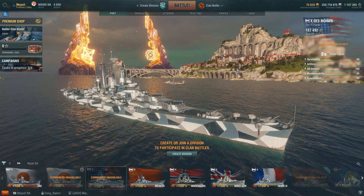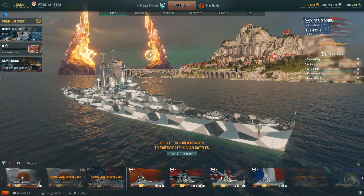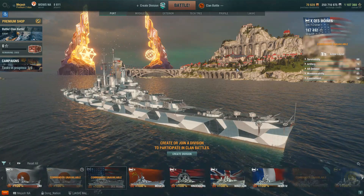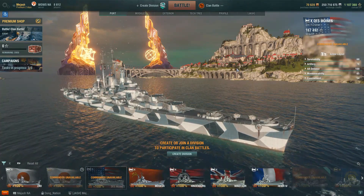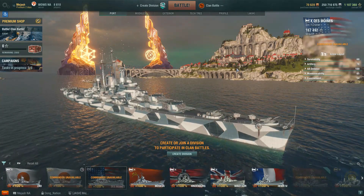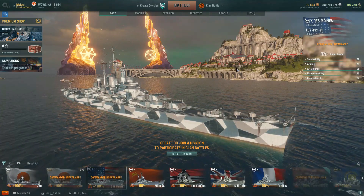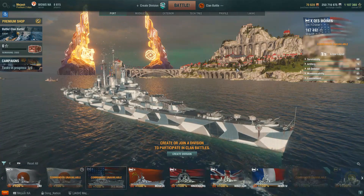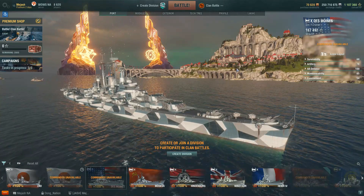The Des Moines fights for third place, barely beating out the Zao in my opinion. It is a very situational ship. If you played ranked battles last season, the Cleveland was great if it could get into the right position and hold down an entire line — that's exactly what the Des Moines does. In close-range battles, its DPS is almost untouchable besides the Hindenburg. If you take torpedoes out of the equation, nothing beats the Des Moines at close range.